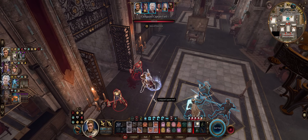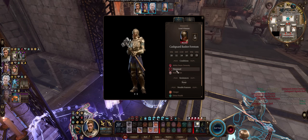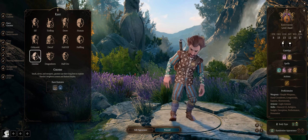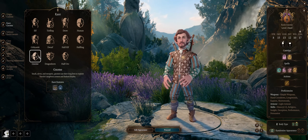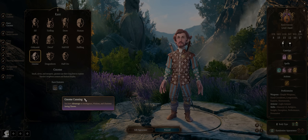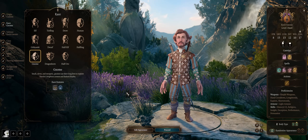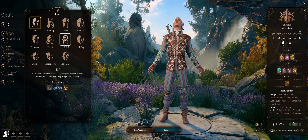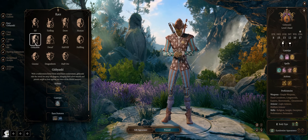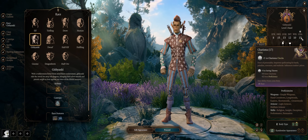Let's get into our College of Valor Bard build, starting with character creation. For race, gnomes actually make some of the best tanks — you can easily tank physical strikes, ranged attacks, and crowd control effects by virtue of having advantage on all mental saving throws. Beyond that, the classic wood elf or wood half-elf works for higher movement. Githyanki can be picked for higher skills, and you'll have decent enough charisma for important dialogue checks.